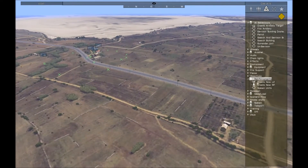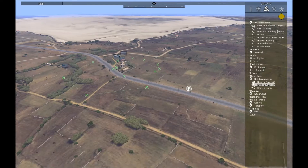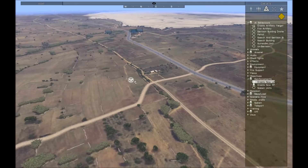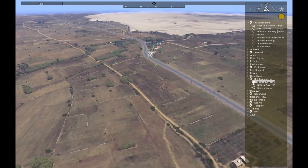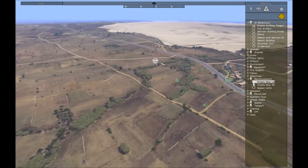The first thing with reinforcements is there are two main things you want to place down: LZs and RPs. LZs are areas where troops will take a transport in, unload at the LZ, and then move on foot towards an RP. You can have multiple of both.